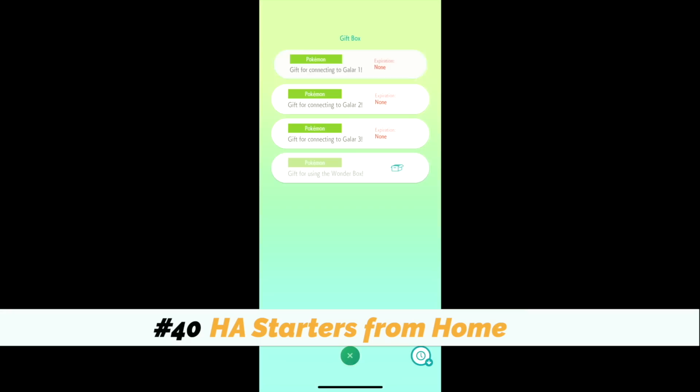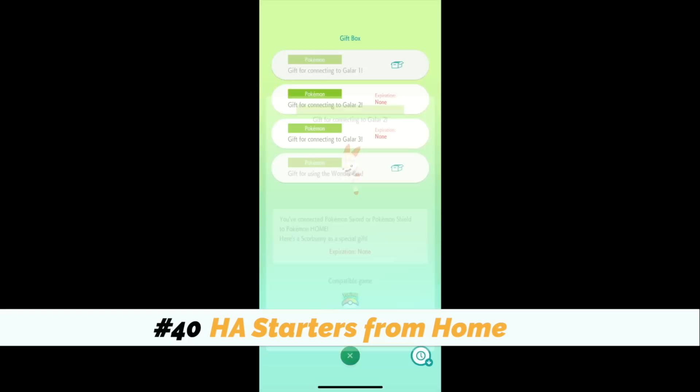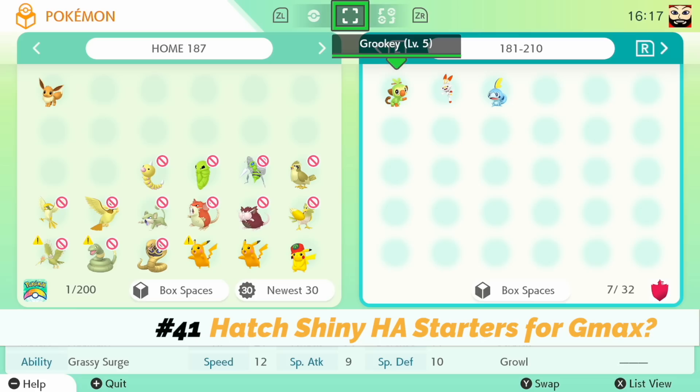Number forty: transfer one Pokémon from Pokémon Sword and Shield into Pokémon Bank, save your game, open up Pokémon Home on your phone, and collect yourself hidden-ability Grookey, Sobble, and Scorbunny. Fun fact — these Pokémon are not shiny locked, so you actually have a chance to get yourself a shiny one, which is pretty dope. And number forty-one is to get those hidden-ability starters and breed them down for six IVs and shinies in Pokémon Sword and Shield before the DLC drops, just in case you can give them the G-Max Soup so they can get the G-Max trait.